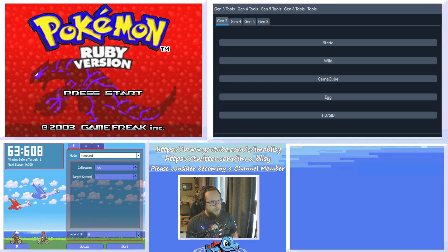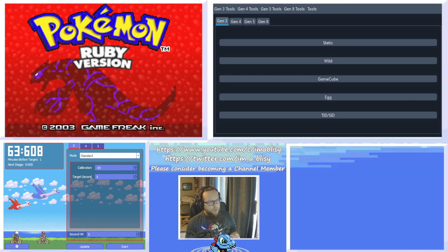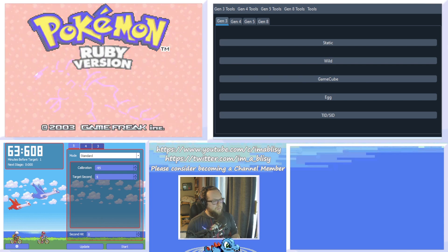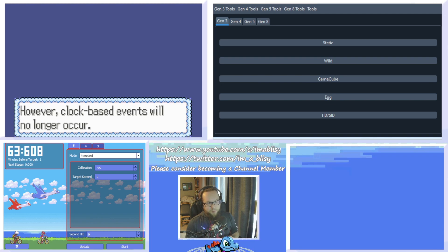With that out of the way, let's move on to what you'll actually need in order to do this RNG. The first thing about Ruby and Sapphire is you always need a dead internal battery if you want to do some of these simple RNG manips. You'll know your internal battery is dead if this message plays when you're hitting A at the save file. The initial seed is seeded by what date and time your game thinks it is, and if the battery is dead, it's always going to have the same initial seed, which is 5A0.